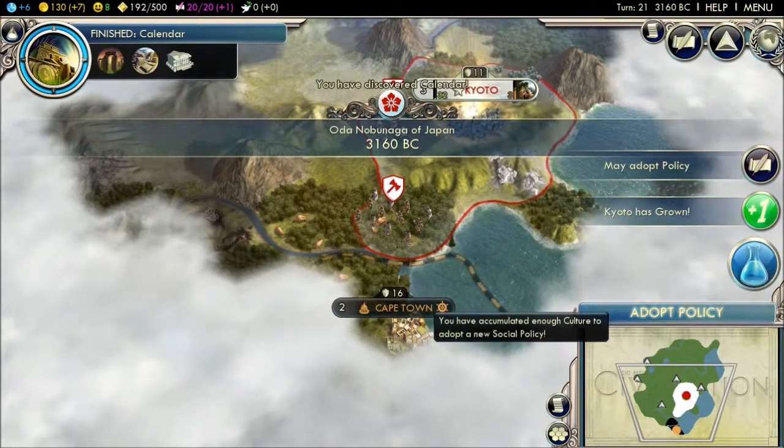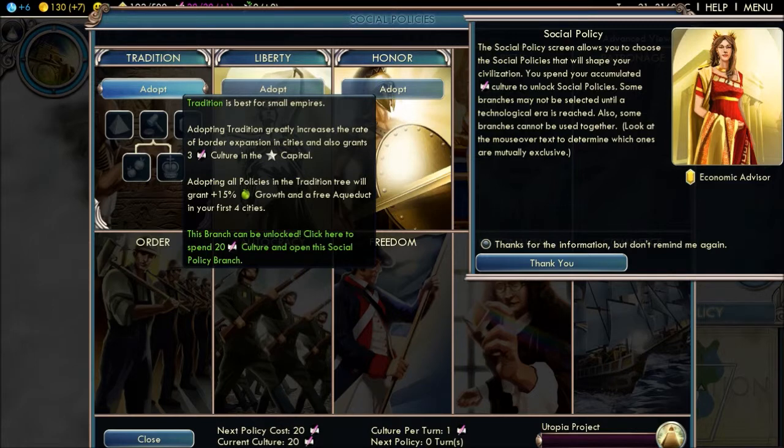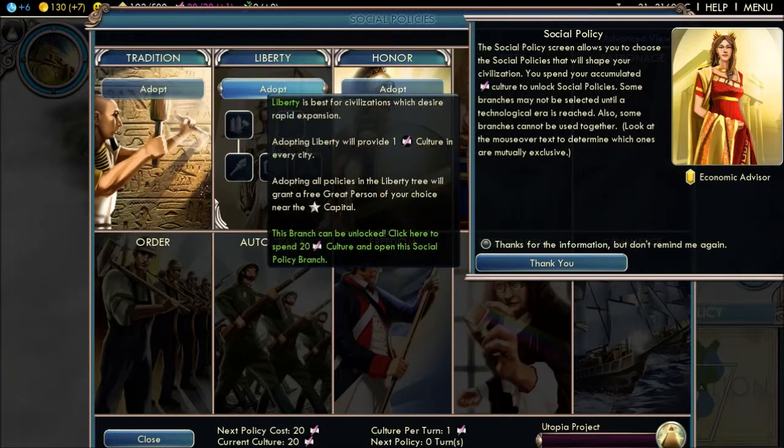We get calendar. Adopt policy. Adopting Tradition — greatly increases border expansion in cities and also grants three culture to the capital. Best civilization desires rapid expansion. That sounds good. Combat bonus.